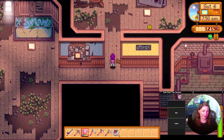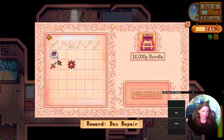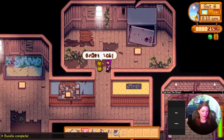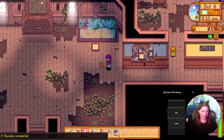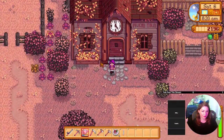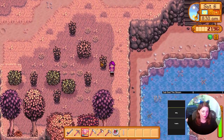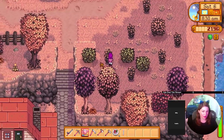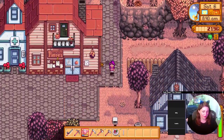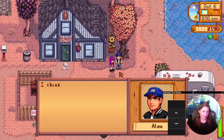My fishing pole is still early, so sometimes I'll get an exclamation point but it won't be able to grab it. That's annoying. Oh, that gave us a lightning rod — nice! Heck yeah, love lightning rods. Now we can get batteries when it rains.